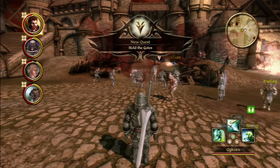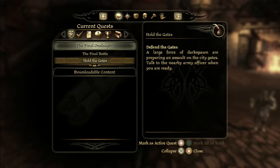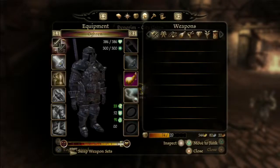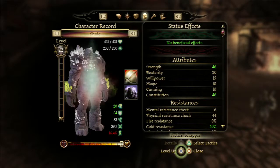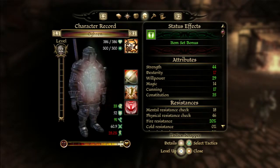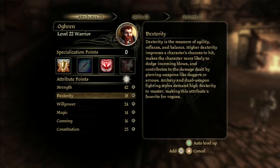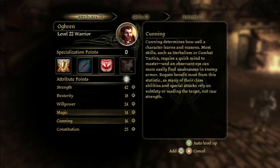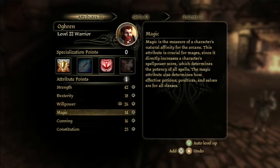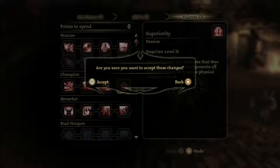We're back at the gate — hold the gates! Defend the gates, talking to everybody. In this group we have Ogryn, Shale, Zebran, and Mikey — and I'm sure Morrigan and Sten and the others are here. Let's give Ogryn more willpower and constitution.